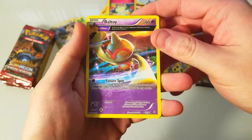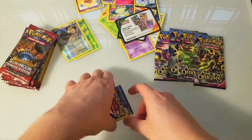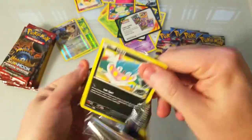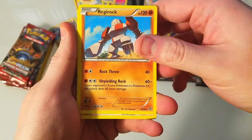Cottonee, Baltoy — okay, not really getting any rares or anything. That's all right, we'll get some in our nice regular booster packs. All right, there's a Regirock.